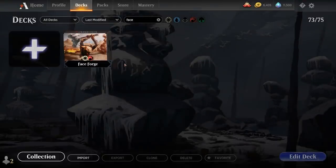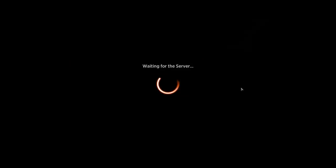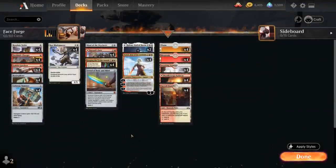Hello and welcome to another Historic gameplay video. Today we're taking a look at a red-white equipment deck titled Face Forge, featuring a ton of new cards from the latest Anthology expansion.